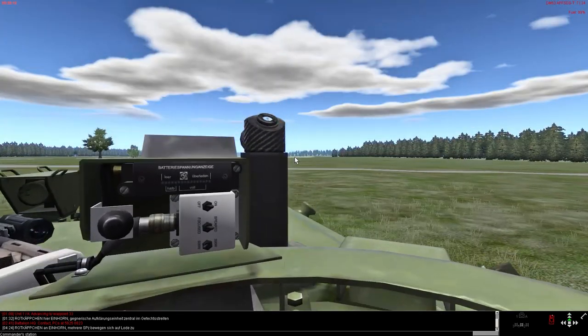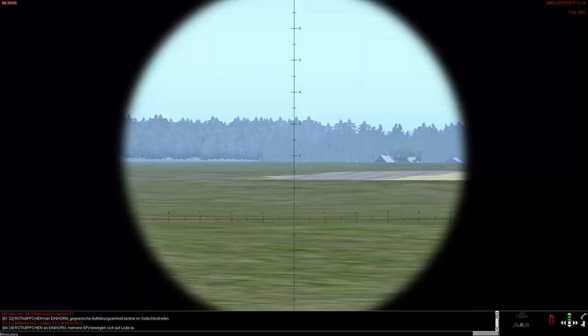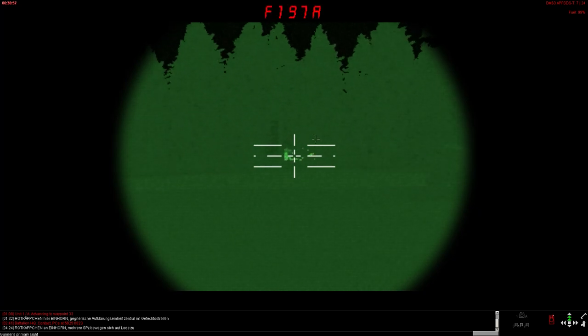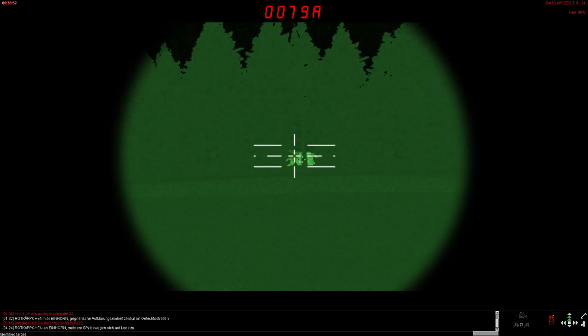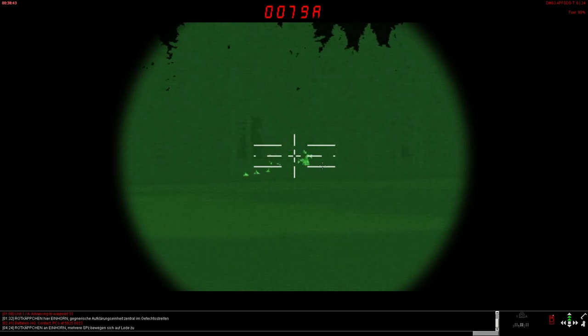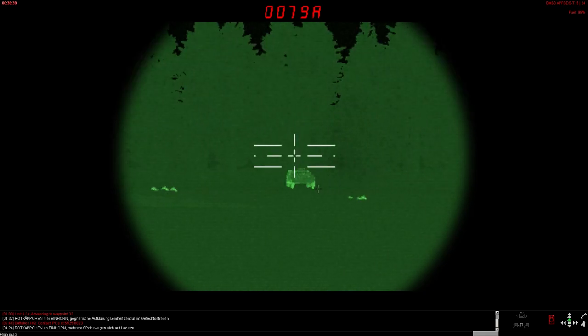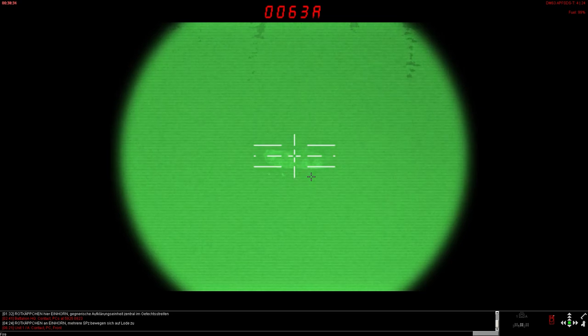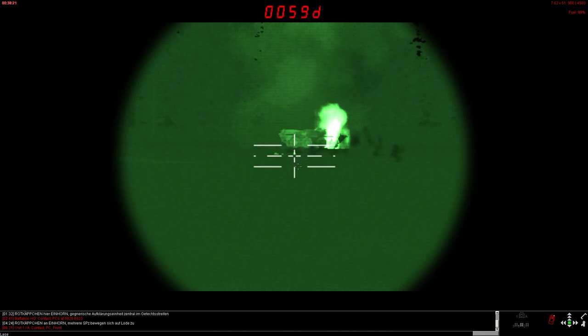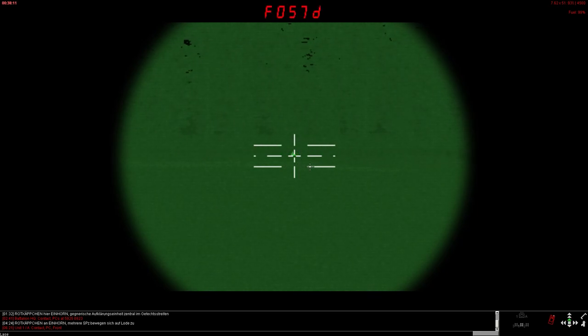Move into a line formation. We've got infantry in the woods along with enemy PCs. Go ahead and start engaging these guys. The MG3 has a little bit quicker rate of fire, but it seems like I miss a little bit more than I do with the M240. You want to make sure that you're within the max effective range of 900 meters for a point target with these guys.